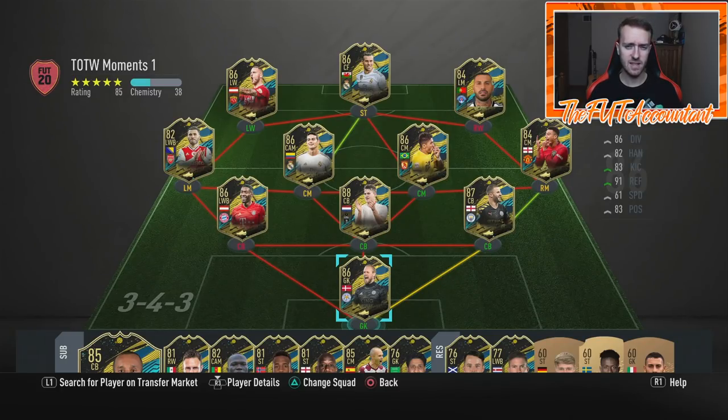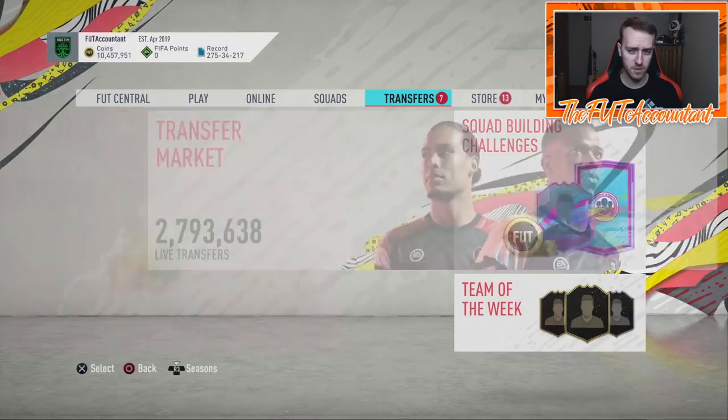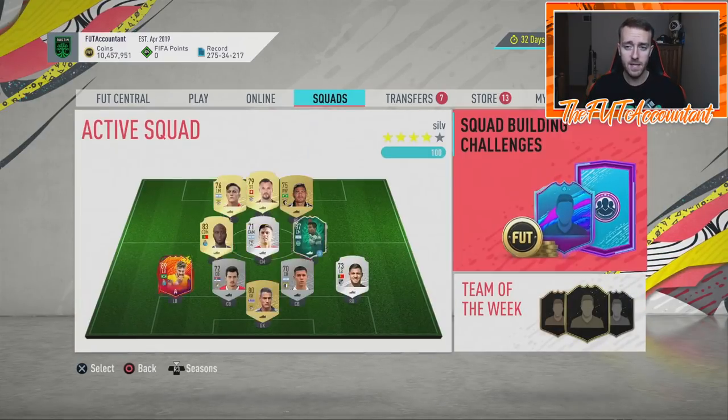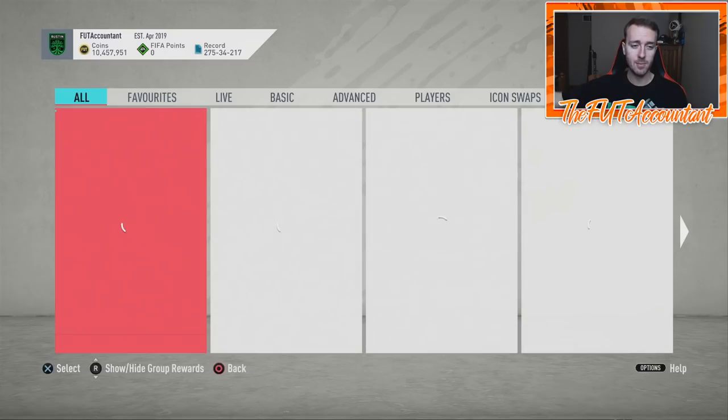I'm going to be interested to see how they choose these going forward based on the hype. This 86 Bale is a nice card — his inform in FIFA 20 was based on a 91-rated inform he got in FIFA 18, so hopefully they give a decent boost to those cards. But TOTW cards haven't been very hype all year. The biggest story for this week is the upcoming promo on the weekend.